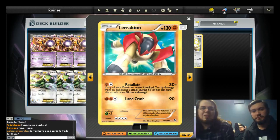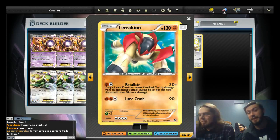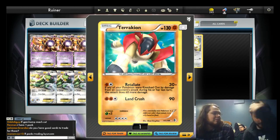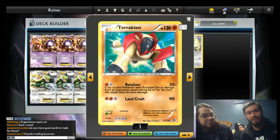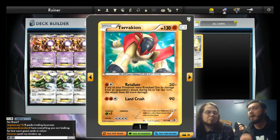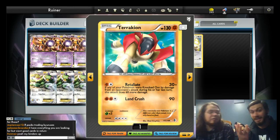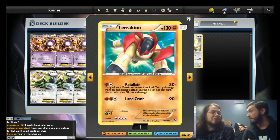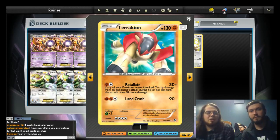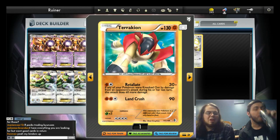Even in Eel Box I'll put two Prism Energies on Terrakion. Terrakion's Retaliate will kill a Darkrai without an Eviolite, and we're running Plus Powers so it can even kill it with an Eviolite. We have a lot of outs to get around an Eviolite. We acknowledge that Landorus isn't going to be the best against a speedy Darkrai deck with Hammers, so you do want Retaliate here as an option.